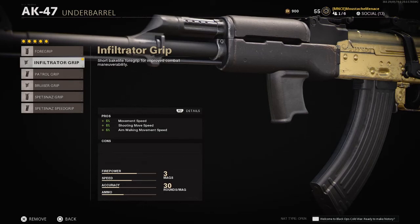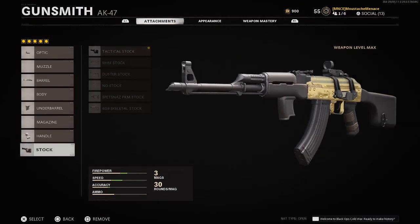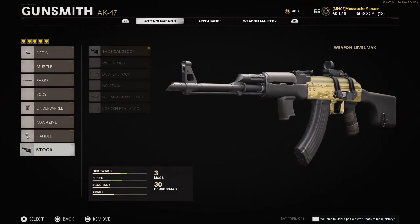Another attachment is the Infantrator Grip, which you get early on. It helps with movement shooting and aim-walking speed — even though it's just 5%, it's really going to help get those quick pickups and shoot enemies fast enough. Then we've got the Speed Tape, which increases Aim Down Sight speed. For the stock, we use the first stock we unlock, giving us 20% aim-walking speed.